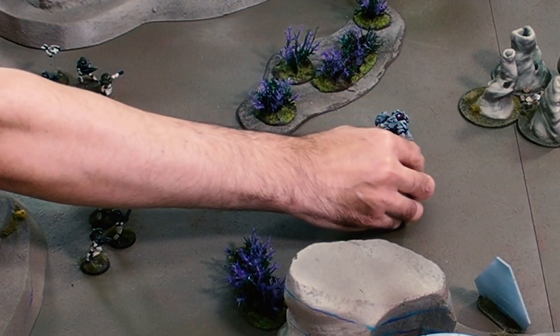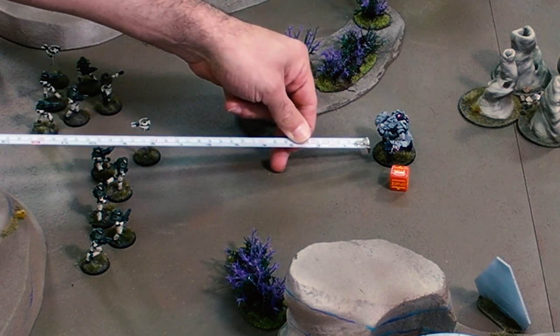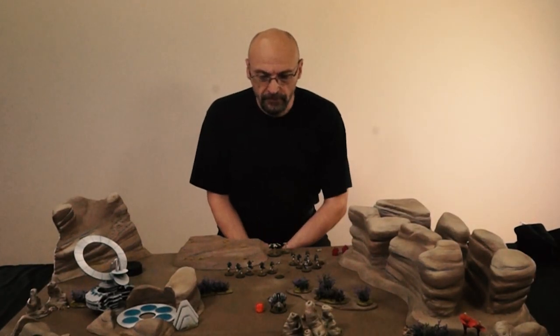let's give this Guard Trooper a fire order. He's going to shoot at this unit. Firing has always worked out unit on unit. So what we do, we begin by measuring. Yes, we're within range. We'll shoot the Scourer Cannon, which is the weapon our Guard Trooper is armed with.